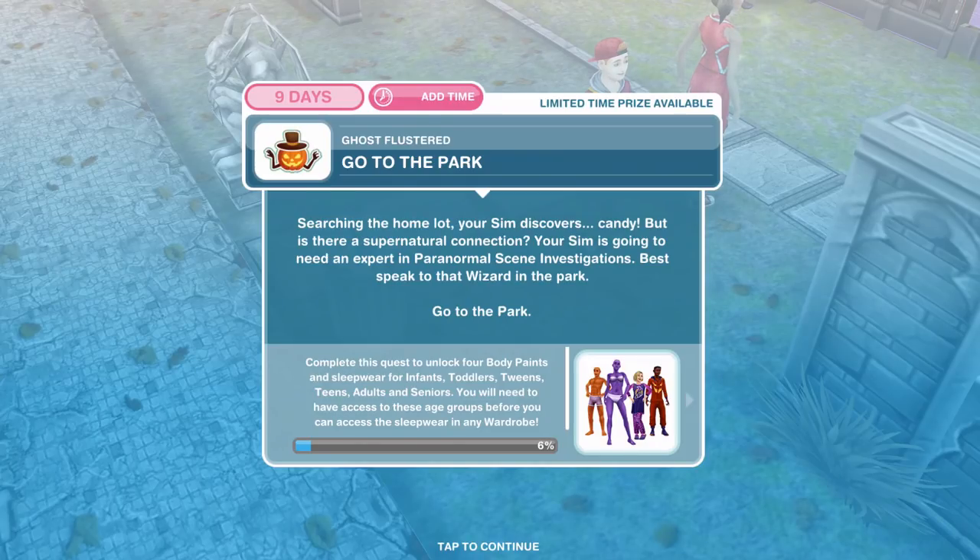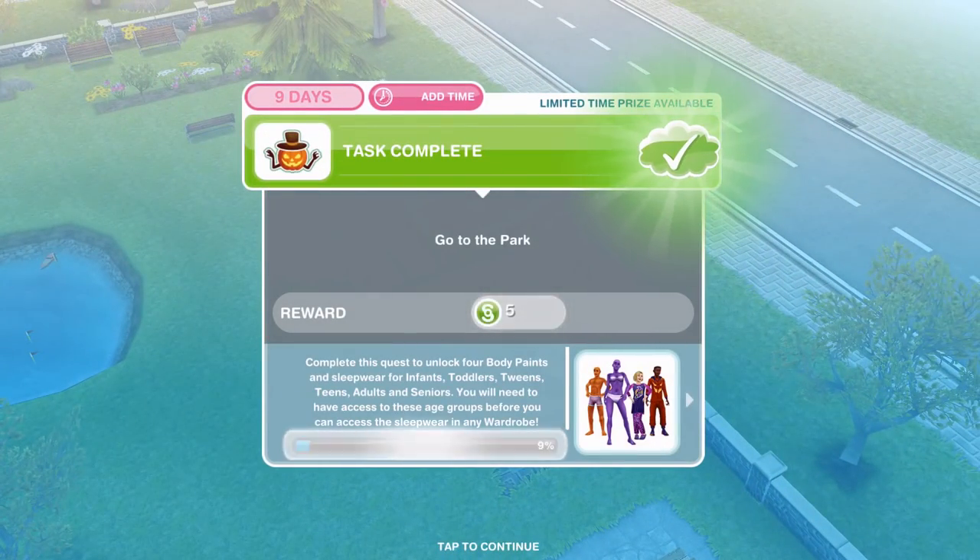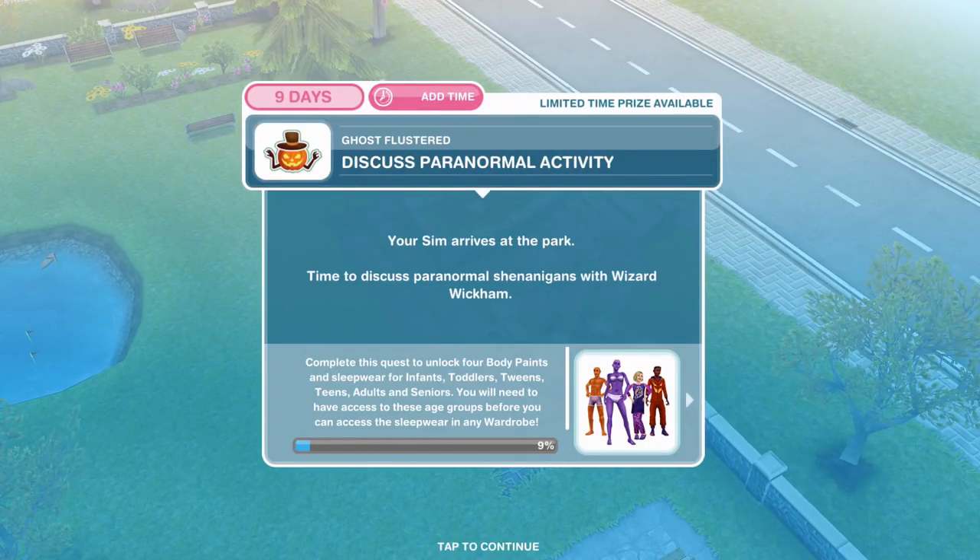We've finished searching, now we need to go to the park. Searching the home lot your Sim discovers candy, but is there a supernatural connection? Your Sim is going to need an expert in paranormal scene investigations — best speak to that wizard in the park. If we go over to the park I'll whistle my Sim over, and that's task complete. Now we need to discuss paranormal activity. Your Sim arrives at the park — time to discuss paranormal shenanigans with Wizard Wickham.